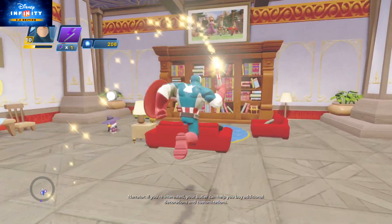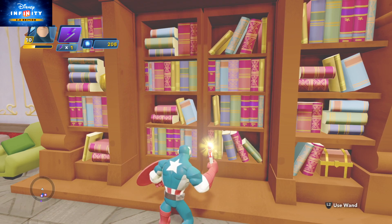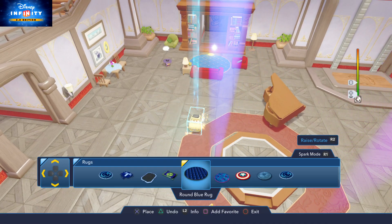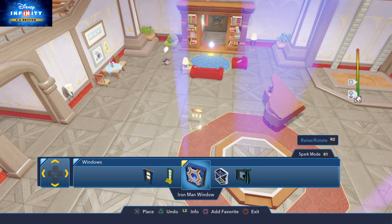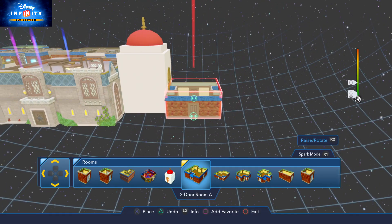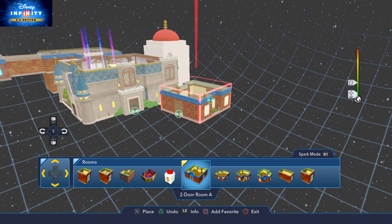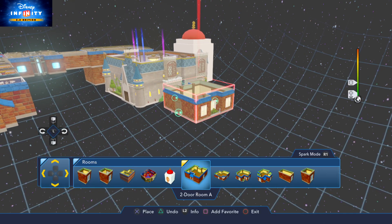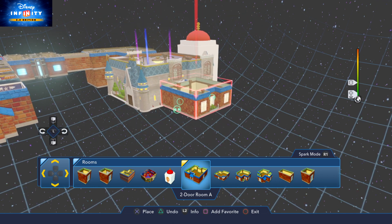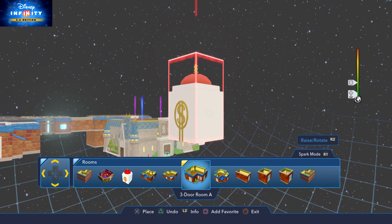If you're interested, your butler can help you buy additional decorations and customizations. Return to your interior frequently to see and use what you've unlocked since your last visit.